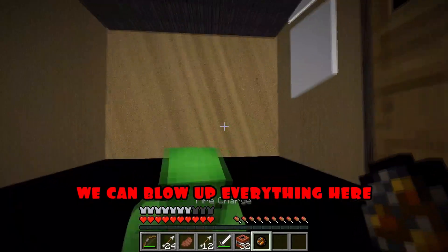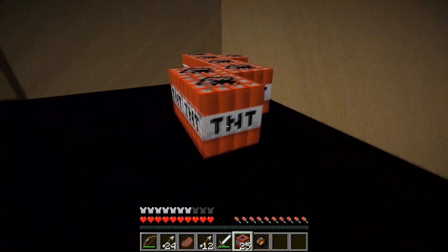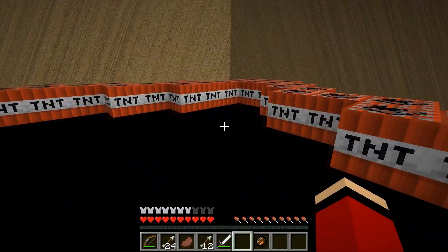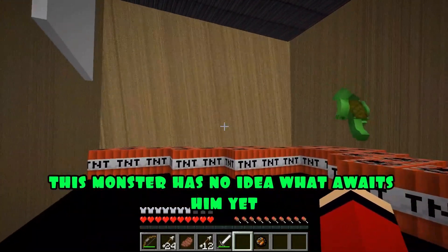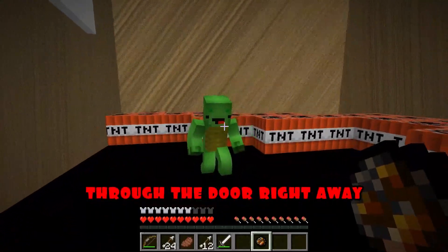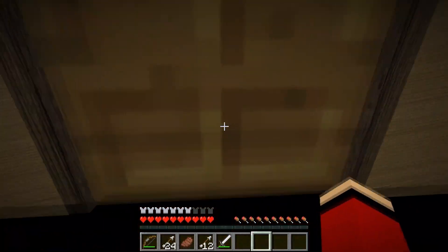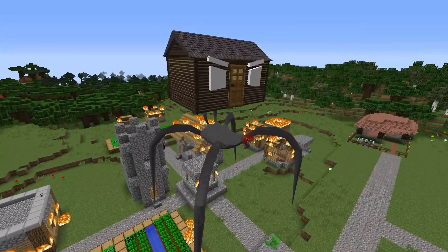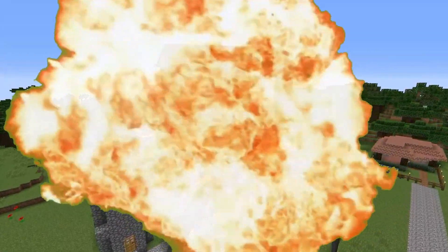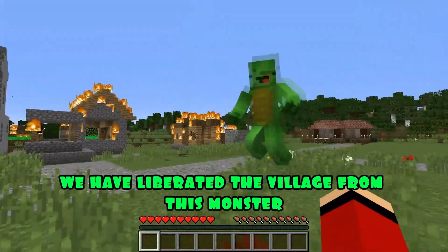Start. Come on, JJ. Put dynamite everywhere here. Let's start. That's all the dynamite we had. This monster has no idea what awaits him yet. Well, Mikey, are you ready? As soon as I set it on fire, you'll need to jump out of here through the door right away. I'm ready. Get started. One, two, three. Let's go. Hooray! JJ, we have liberated the village from this monster. Hooray.